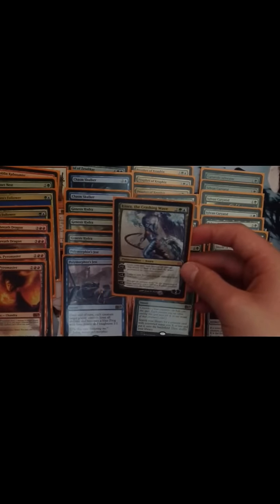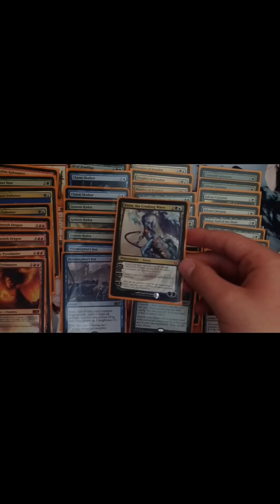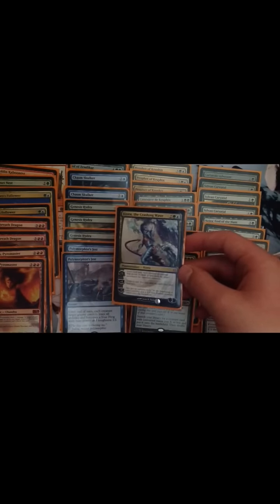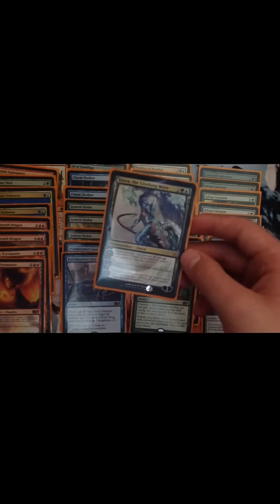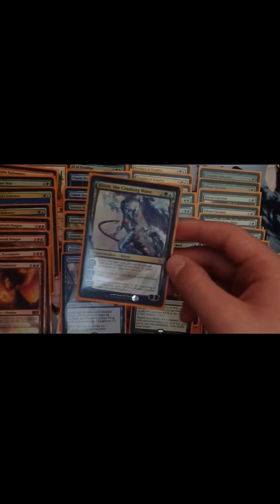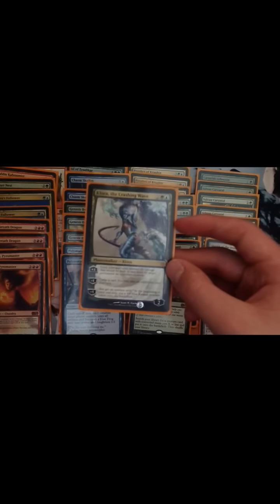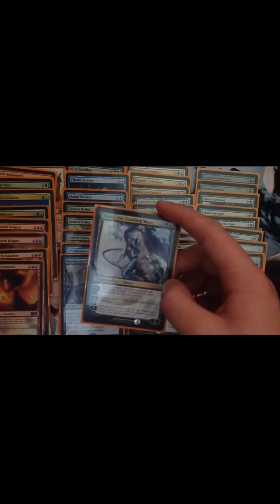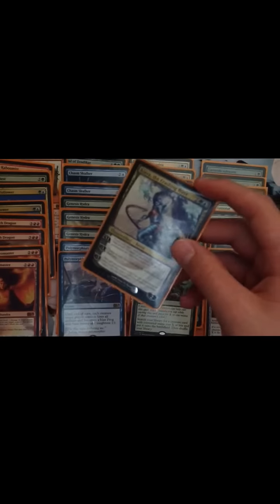The next one is Kiora, the Crashing Wave. I just love this card — the art is awesome. The only disappointing thing is it starts on two loyalty and can die really easily. But I love all its abilities. Its plus one prevents all damage that will be dealt to and dealt by a target permanent an opponent controls until next turn — so it can prevent some damage to itself. Its minus one lets you draw a card and play an additional land this turn. And its minus five gives you an emblem where at the beginning of upkeep you get a 9/9 blue creature.